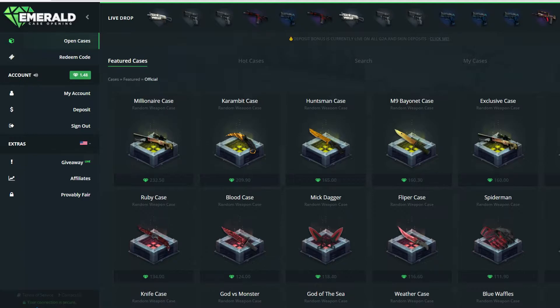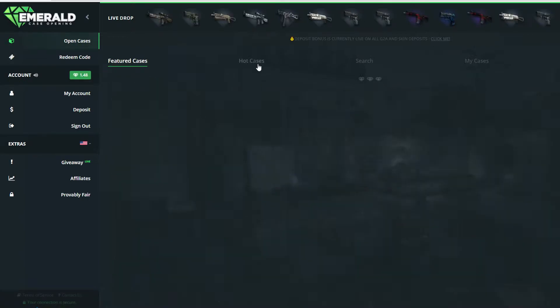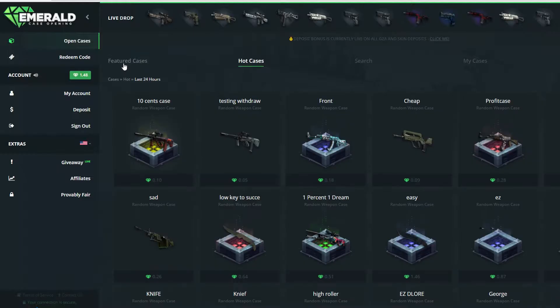So you need to deposit on this site to be able to withdraw now. You didn't before, but you do now. So we have $1.50 almost to play with. I feel like this is gonna go so bad, but why not try it, right?